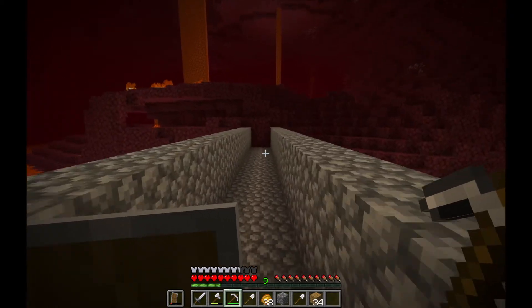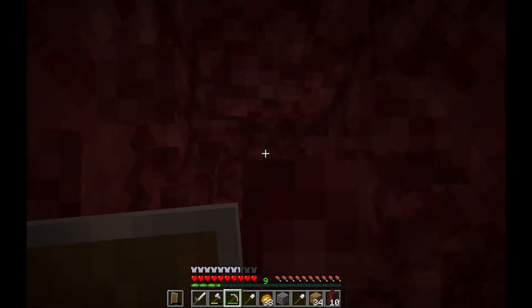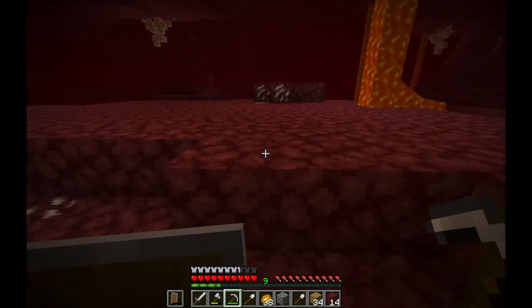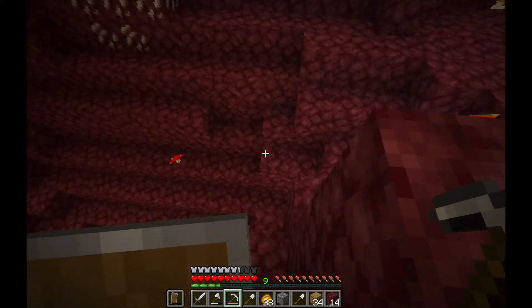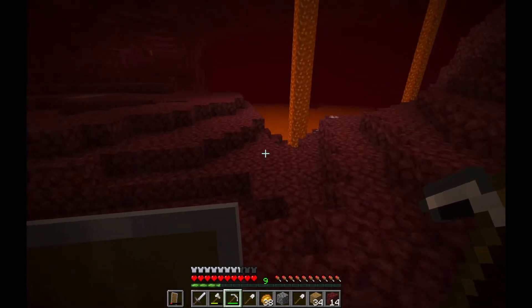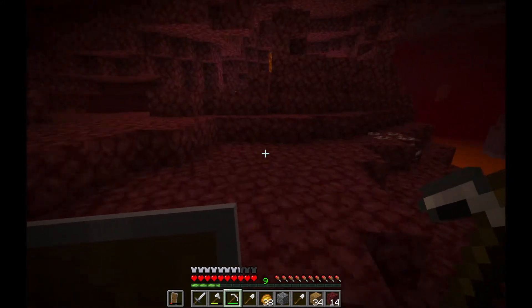I built this bridge to the other side of the lake. I ended up loading this chunk somehow, because this chunk is still nether waste — any chunk you've already loaded from a previous version is the nether waste biome, since there's no nether gold here. But if we go further this way, I found something cool. I found another fortress in a basalt delta over here. Basalt deltas have a ton of new blocks I'm excited to build with.